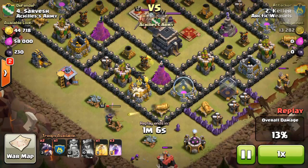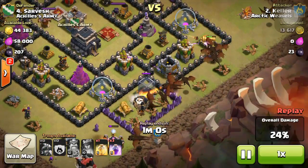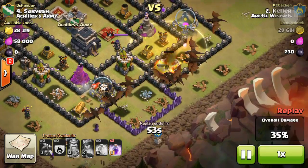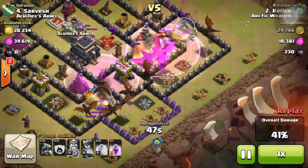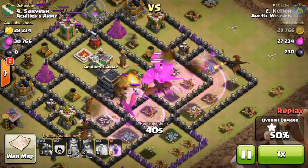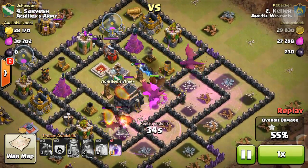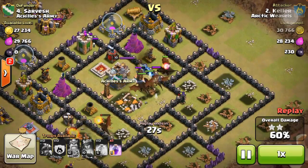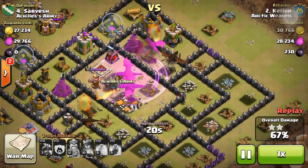The queen is taking out the gold storage and the dragons are spammed from the right side, patiently waiting to drop the heal spell and rage spell. He drops the heal spell to keep the dragons up. The loon coming from below couldn't do much. The clan castle came out and destroyed the king. The dragons are already in the core with two air defenses down, and the two teslas are trying to stop them — but there goes the rage spell, destroying the clan castle, air defense, and tesla.